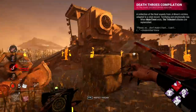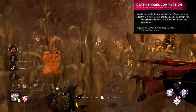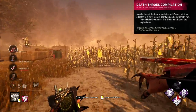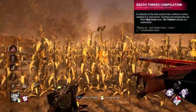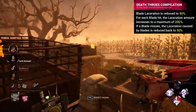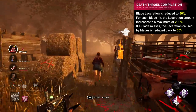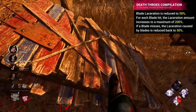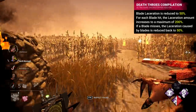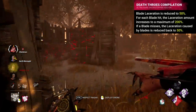Death Throws Compilation is another Trickster addon. This was also just very strange on release, although with an admittedly cool concept that would have worked well as a meme addon. Currently it gives the pretty awful effect of automatically reloading all your blades after exiting main event. On release though, this addon would make your blades do half damage. So with there being 8 laceration bars originally, this would mean 16 blade hits for a single health state. The only way they could do more was by hitting consecutive blades without missing. Each blade hit raised the 50% up to a maximum of 200%.